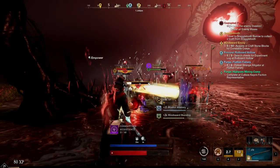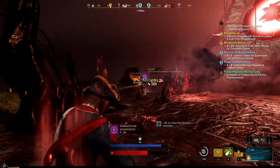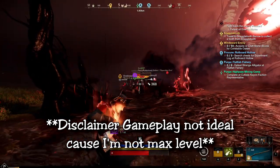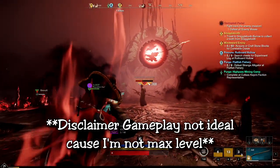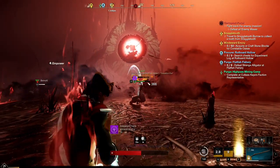Hunters, welcome back to another build video. I've really been enjoying my playthrough of New World and trying out different builds is probably the most exciting thing for me. Today we're looking at a musket main DPS as a sniper class accompanied by the ice gauntlet for slow crowd control.